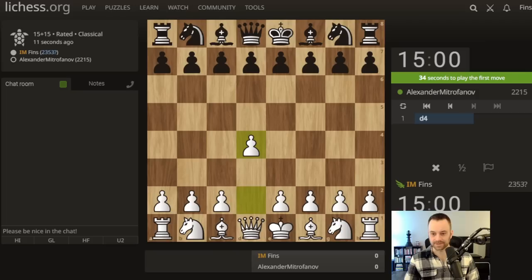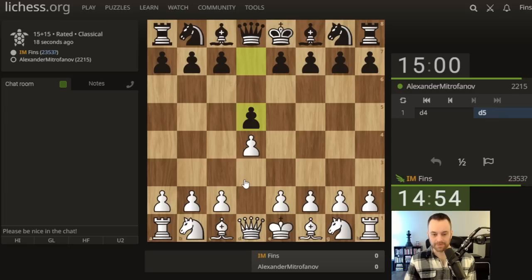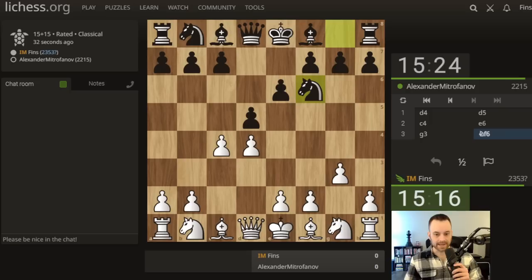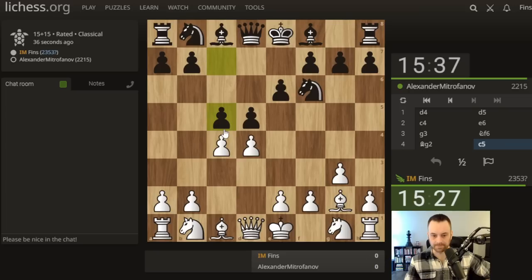Hey guys, this is John, welcome to another standard video. I'm playing Alexander Mitrofanov, rated 2215. We get a d4 d5 game. I'm thinking about trying to work in a Catalan, although it's a little hard against d4 d5 in some instances, like if they play a Slav. But black is playing a Queen's Gambit Declined, so let's play g3. Trying to work in a Catalan because many of you have requested it — thanks for voting in that recent community post.